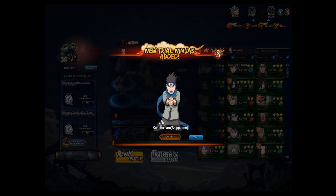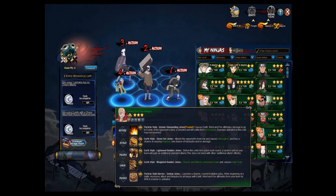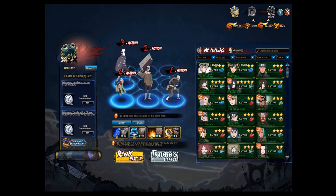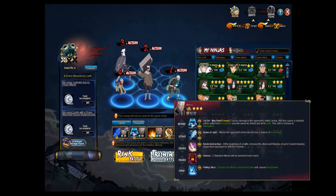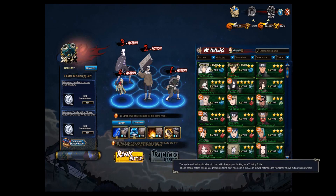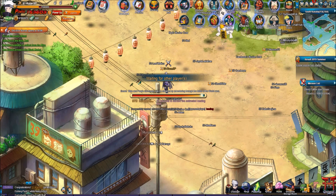Did I even mention Anoki? Anoki buffs Mifune — he actually buffs himself, Mifune, and Jampachi. Mifune buffs himself, Anoki buffs him, and the Lightning main buffs him as well because of Warrior's Killing Intent. I don't think I mentioned that earlier.